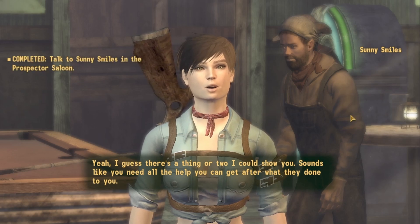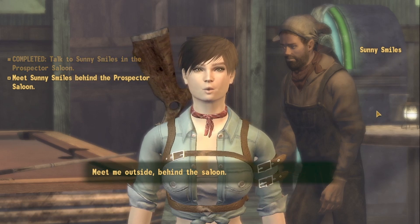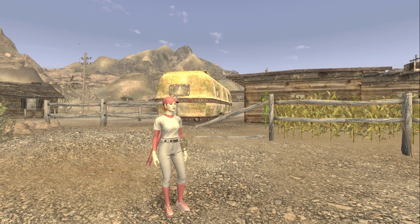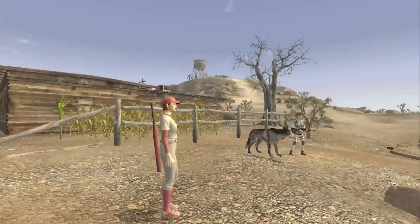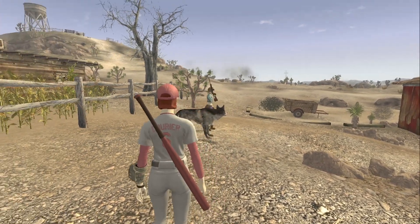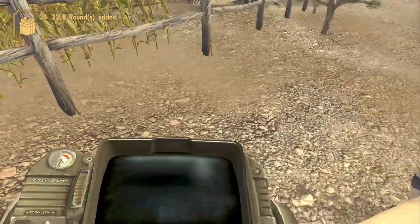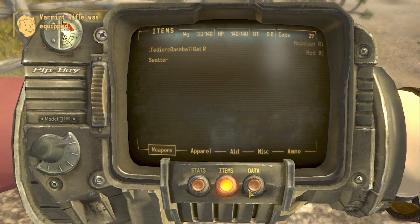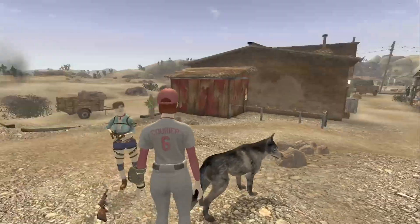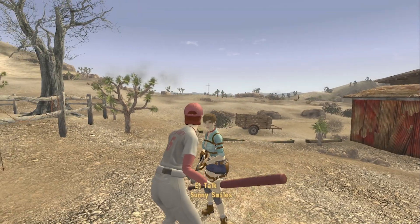She agrees: 'I guess there's a thing or two I could show you.' Then she hands me a gun — no way, we don't use guns. That's a disrespect to me as an athlete. I try to get Sunny to take the bat instead, and she doesn't immediately comply, so let me show you how it's done first.